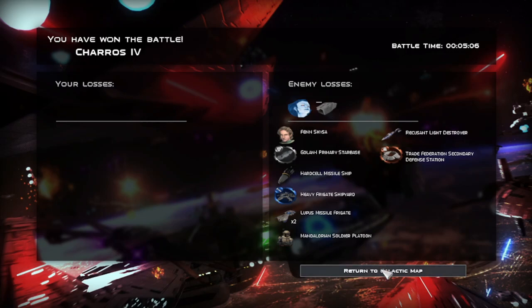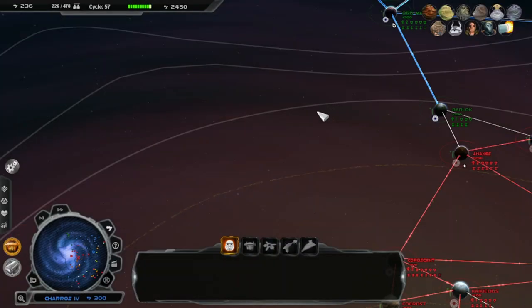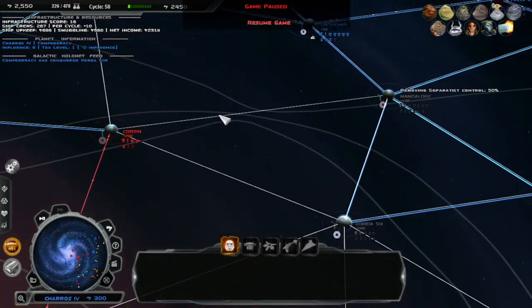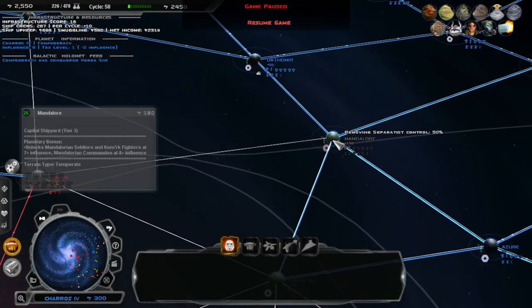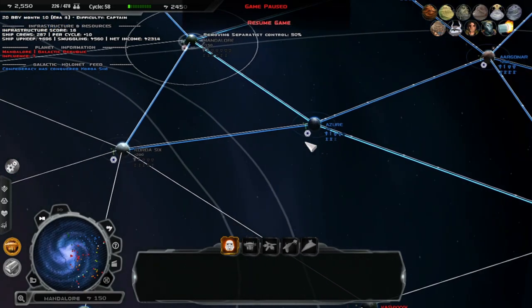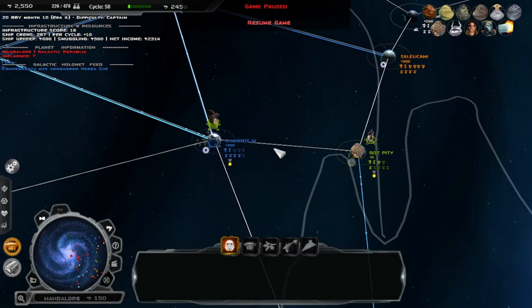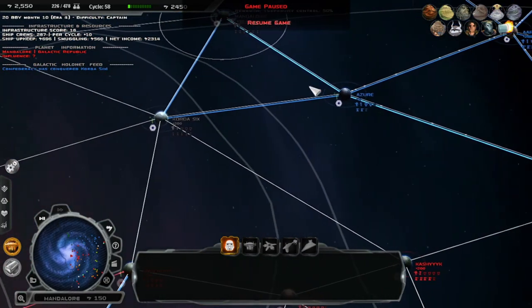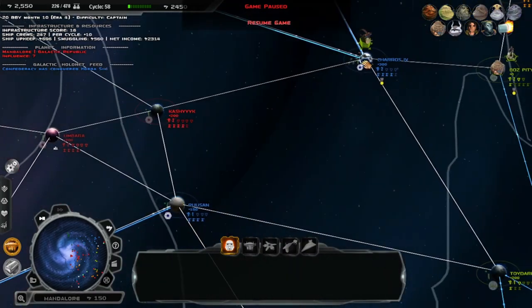Uh-oh. How come only one's listed here? We took out both of them, right? We own the orbit. Moving to Separatist Control — can you build? It unlocks Mandalorian Comic Fighters at seven influence — Mandalorian Commands! Oh my god, you can make Mandalorians? That's so cool. Also, it seems like they're fighting the Republic here now finally — so maybe they'll get them off of us?